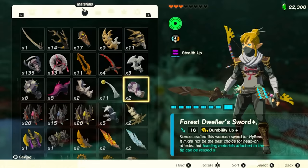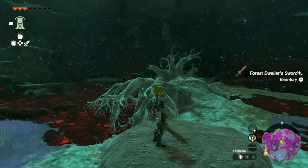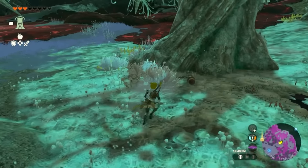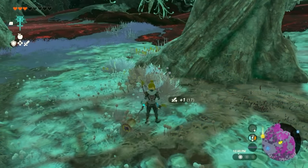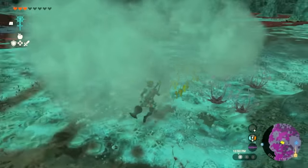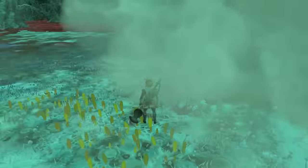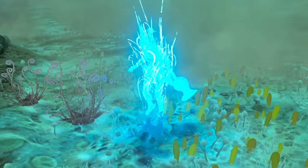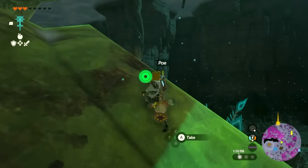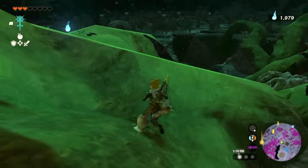Go ahead and grab that. While you're already here, open up your icons and find a material called the Puff Shroom. Throw your Puff Shroom down on the floor and do the fusion ability — and that's it, you've got your Puff Shroom on your sword. When you whack the floor, a whole cloud of smoke comes up and the sword refreshes until you can do the next one. Now let's head back to this light root further north and much closer to the center.